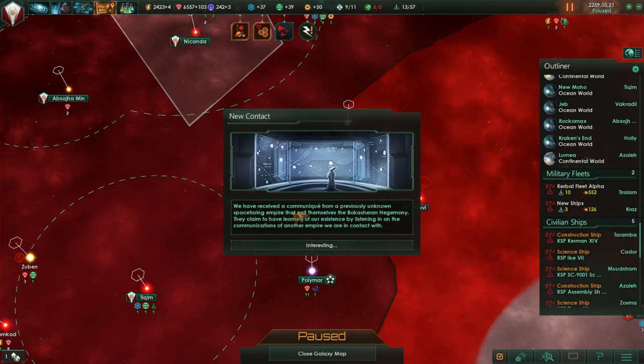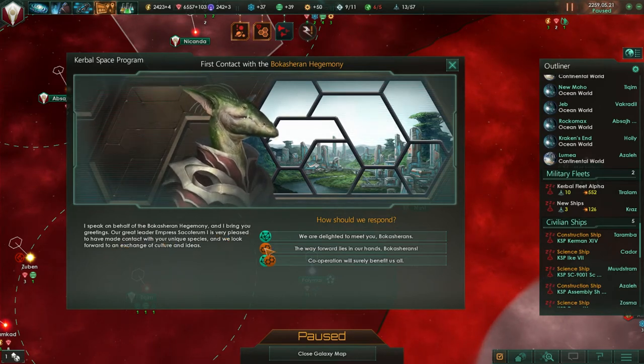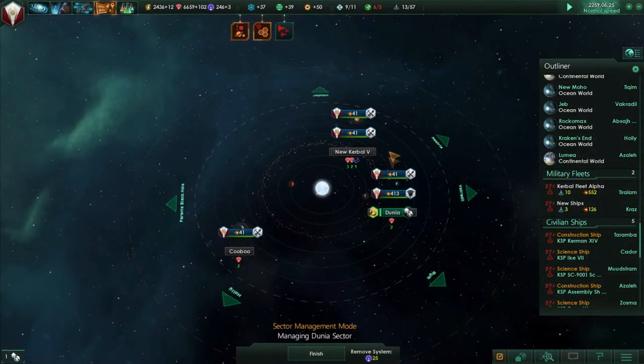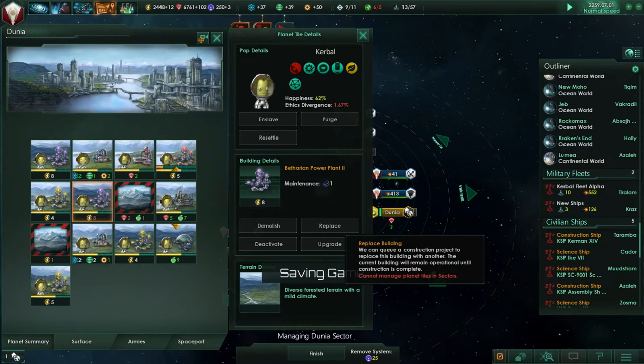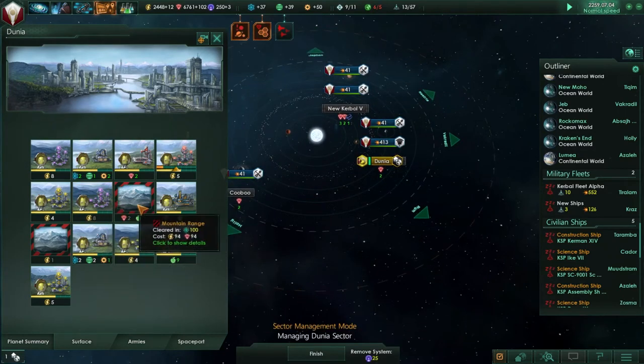We've received a communique from a previously unknown space empire - the Boca Sharon Hegemony. Speak on behalf of the Boca Sharon Hegemony bringing greetings. Empress Sakaterim the First is very pleased to have made contact with your unique species - we look forward to an exchange of culture and ideas. How do I change this? I guess I'll just use the influence since I don't see any other way.